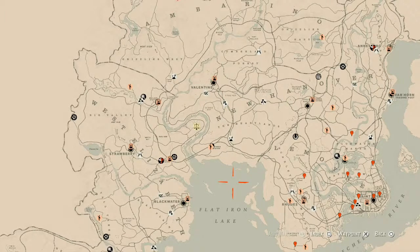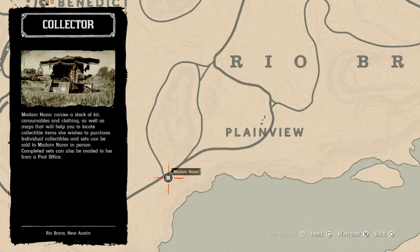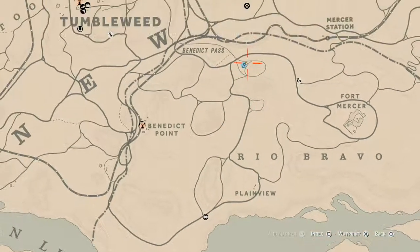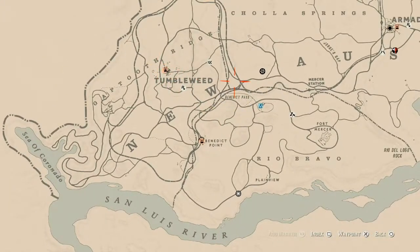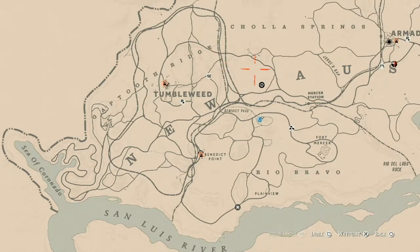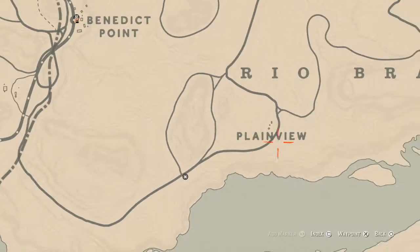First things first, let's get Madame Nazar's location out of the way. If you've been looking at the map, you can't see her because she's not on this side of the map — she's all the way down here near Rio Bravo, near the little snoopy head. She will be here until 2 a.m. Eastern Standard Time. How I get to her is I place my camp around Rio Bravo since there's no fast travel nearby. I don't know why they didn't put one at Benedict Point — that's a big pet peeve of mine. Move your camp down near Rio Bravo and travel down to that exact location near the Plainview area.